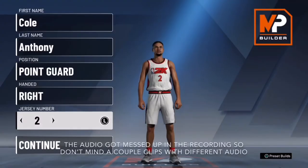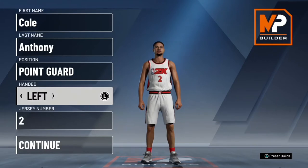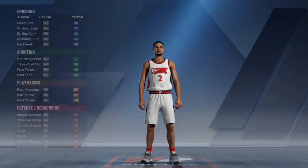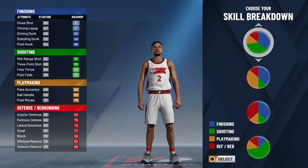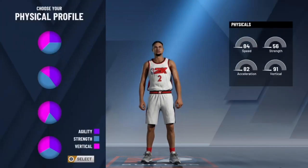Cole Anthony is a point guard, right-handed, jersey number two — that stuff doesn't really matter unless you want to be just like him. For the skill breakdown, we're going to choose the finishing and shooting one, which has really good playmaking. It's a very well-balanced offensive build — you can get contact dunks at a certain overall, shoot great, shoot lights out. This is the one you want to pick to get your player to play like Cole Anthony.